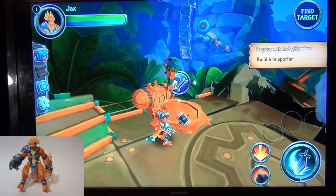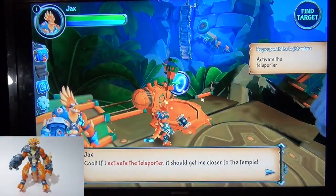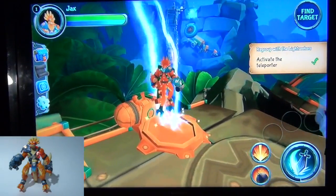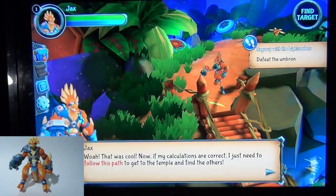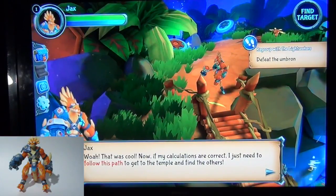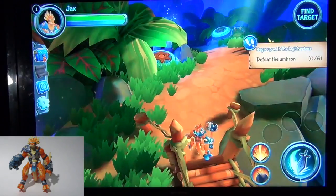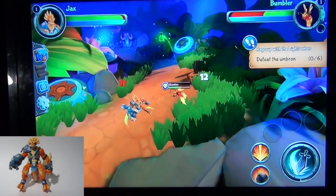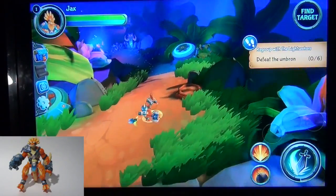Now we're building a teleporter. Activate the teleporter — now you can see him light up! The quest says: clear the pass, get to the temple, and find the others. Tap to run to your objective — you just kind of tap on the screen to where you want him to go. It's a long path but better get going. You can collect little things along the way.